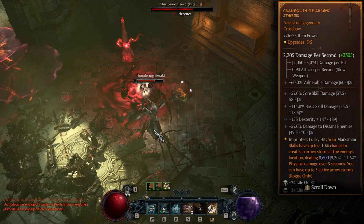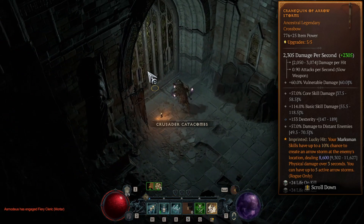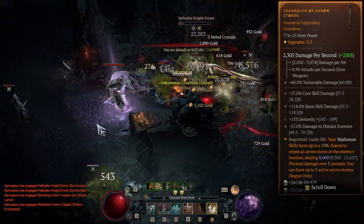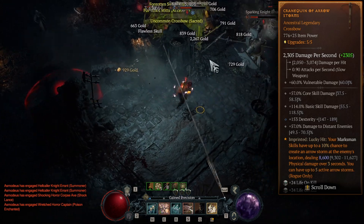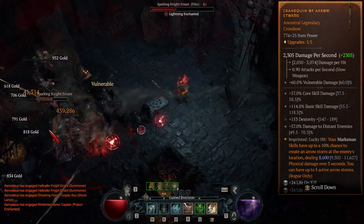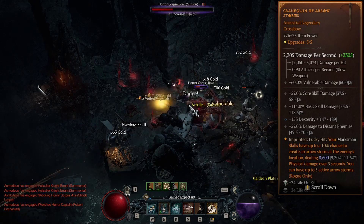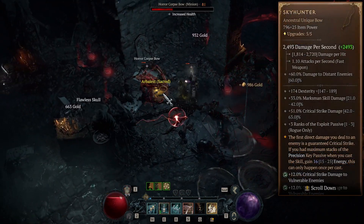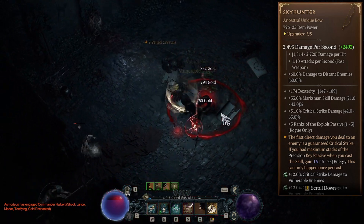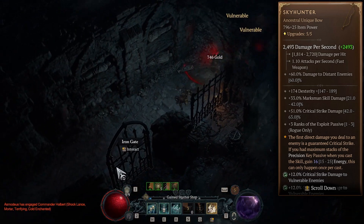The crossbow also has the massive vulnerable damage implicit, which is a very good modifier that Skyhunter is missing. I have vulnerable damage on the implicit here, plus vulnerable damage as an explicit, core skill damage, and dexterity — and it still feels better even with fewer useful explicit modifiers. The imprinted arrow storm aspect feels much better than the guaranteed crit. You'd think: 'I shoot one penetrating shot like a shotgun, so that one-hit guaranteed crit should be great' — but in practice it doesn't work that way.